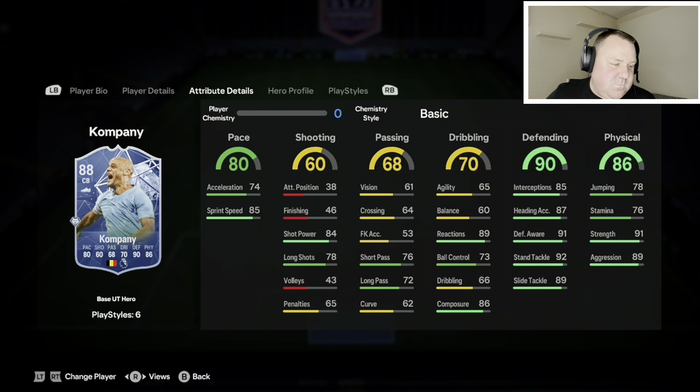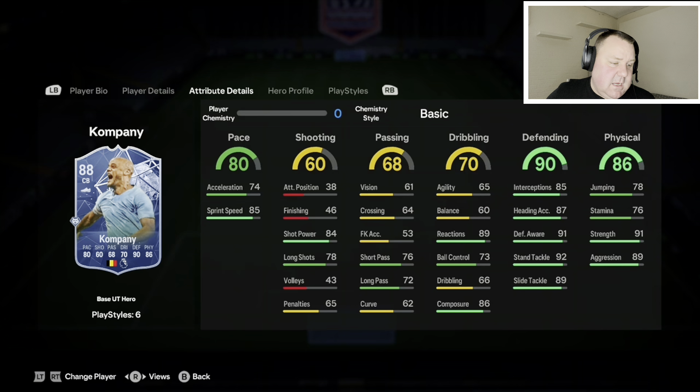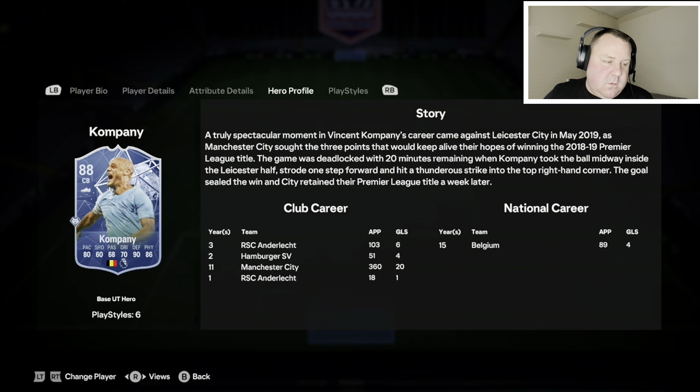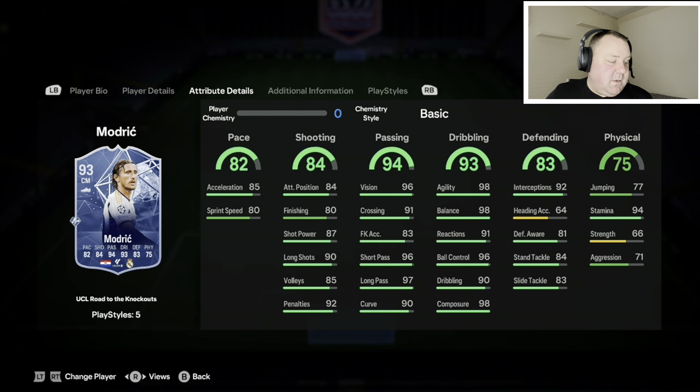Another hero new to Ultimate Team this year — Vincent Kompany. It's a bit like the Van Dyke situation: pace, defending, physicals — monster of a center back. A lot of you know about Vincent Kompany in real life, and that's what he's like in the game. Great play styles as well and just under the 400k mark. If you're running Premier League and want to pair somebody with Van Dyke and you've got some coins, get Vincent Kompany.